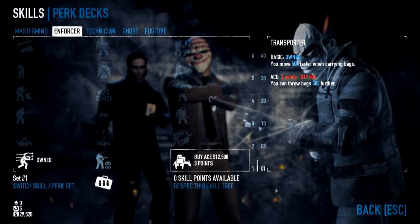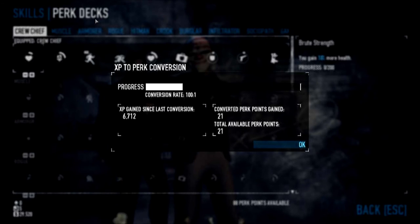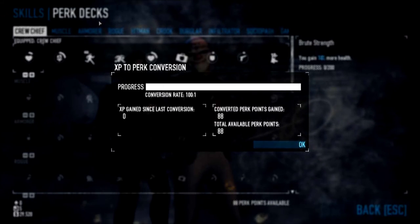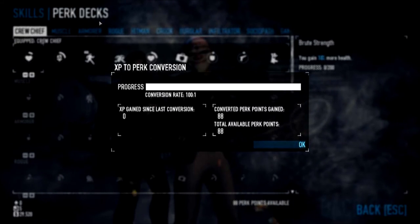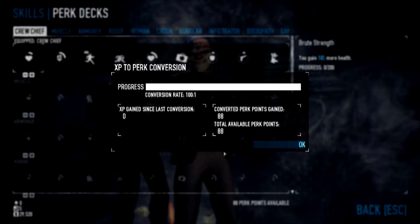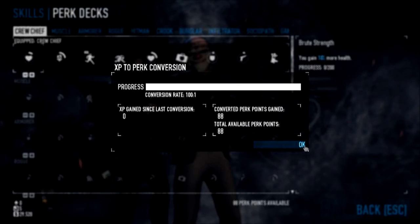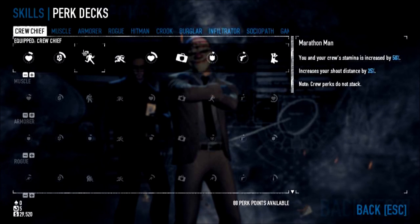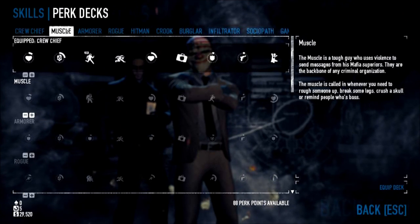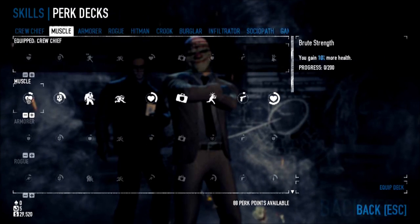25% more effective at threatening. Now, what is this Perk Deck thing? It's going to convert all the XP you've got into perk points. Buying perk points lets you get small perks — for Crew Chief, the first one is 10% more health; for Muscle, Armor gives you extra armor. I have 88 perk points, but let me check the costs — you don't have enough to get a skill yet. When you're ready, you can pick the next contract.